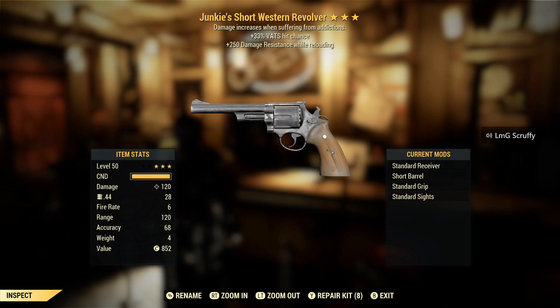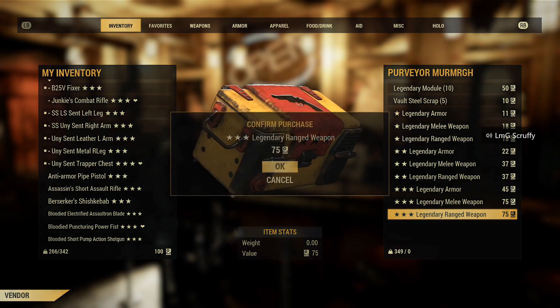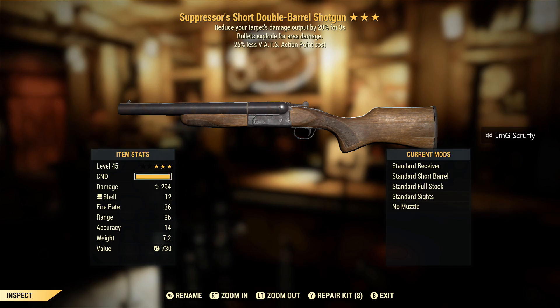I would rather have something like a faster fire rate on a revolver — explosive would be nice, pack a larger punch. Suppressor's explosive, less VATS action points — it's almost in between decent and great. I've been using more shotguns. I do have a quad double barrel shotty explosive that I was using. Suppressor's — I wish it wasn't Suppressor's. But this conversation about rerolling legendaries in the future is going to make my hoarding problem that much worse. I'm probably going to hang on to this.